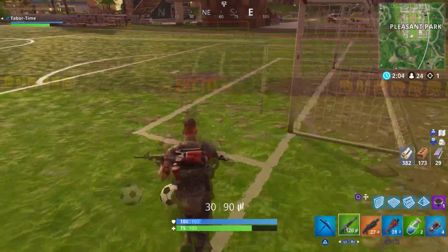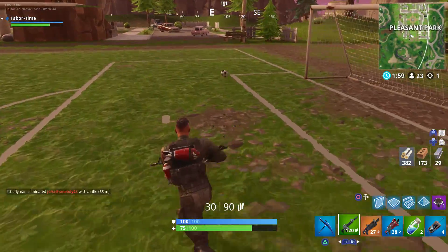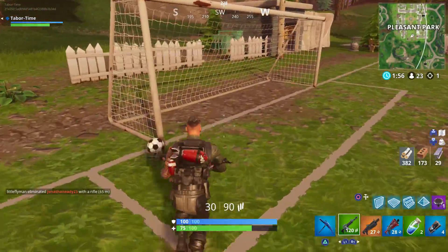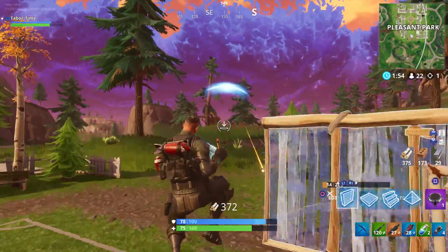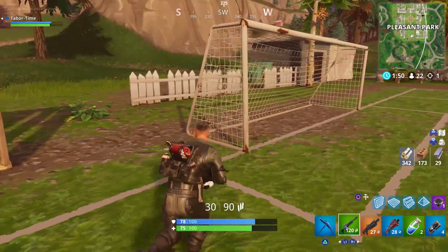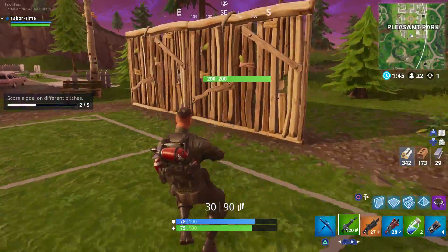Next up is the open field in Pleasant Park itself. This is right next to the new stadium, which makes both of these locations ideal for going to one after another. The only issue with the Pleasant Park field is that it's truly in the wide open, which means you could have multiple enemies eyeballing you while you're trying to score a goal.